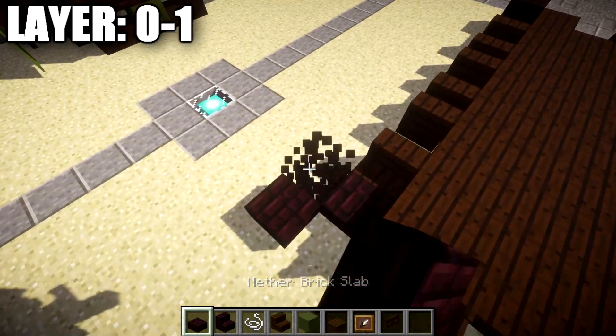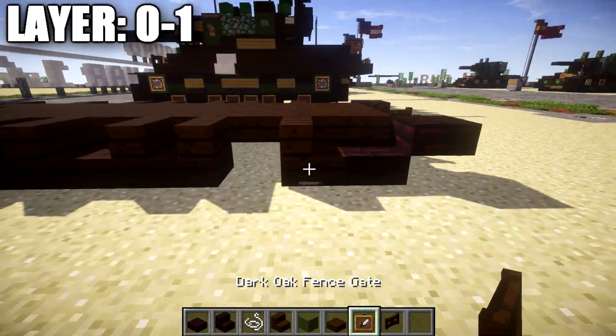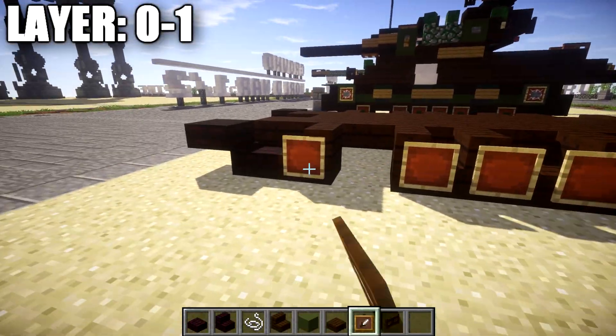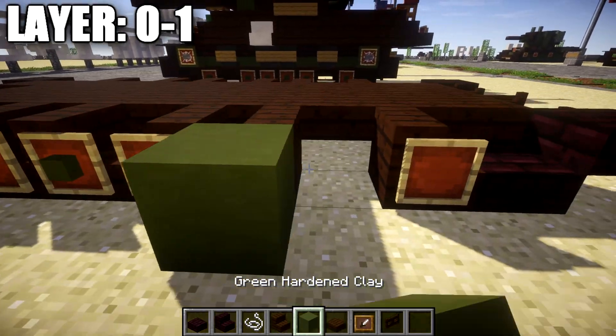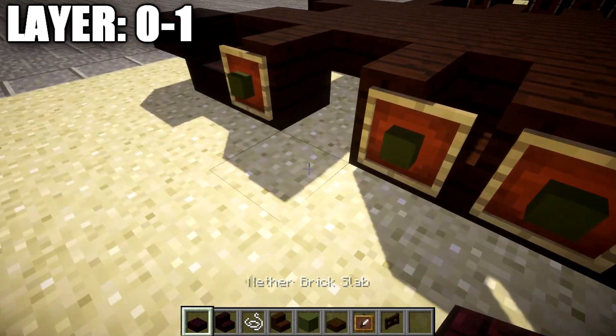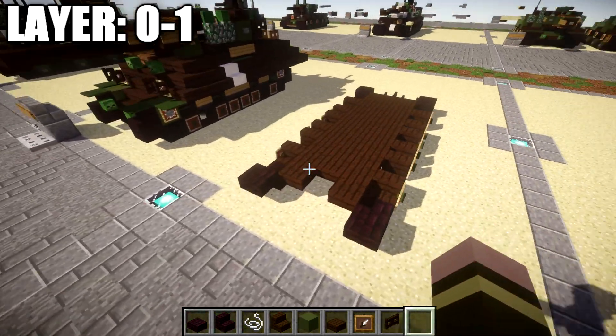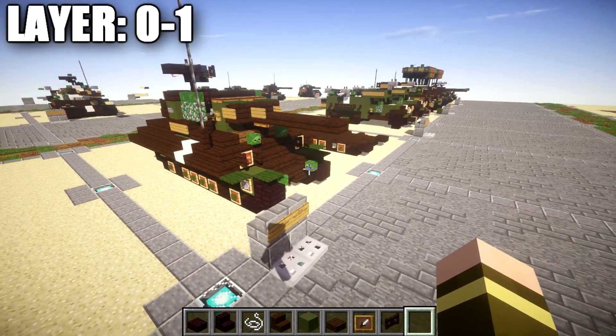Now it's just up to us to copy the track design from the other side over to this side. I'm going to go kind of fast here and not explain it block by block as I already did on the other side, so just refer back to the other side if you need to. Make sure you place your blocks in the ground and don't forget the string on top of those blocks. Once that's complete, that's going to do it for the chassis for the M10. Let's move on to layer two.